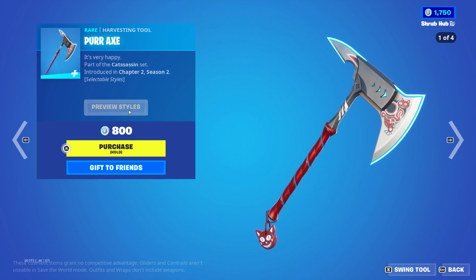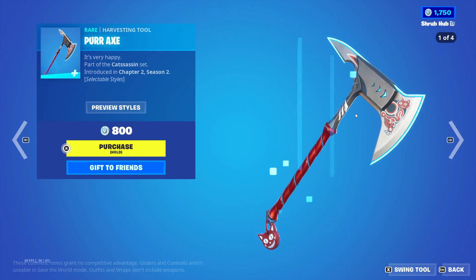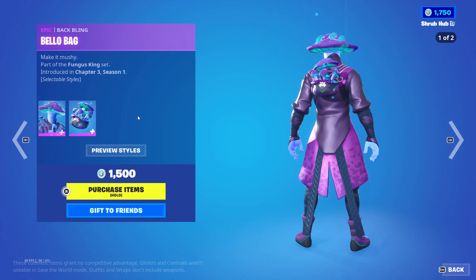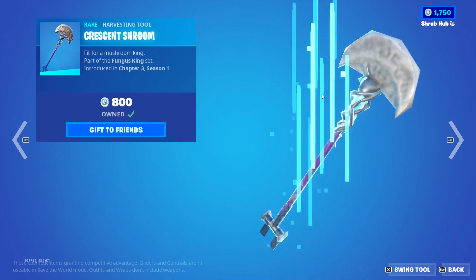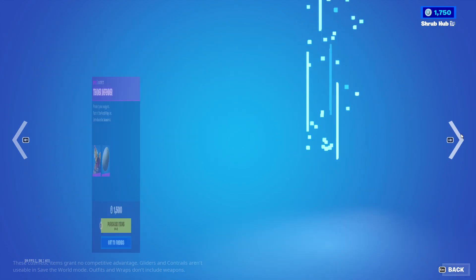The Put-Down emote and the Madcap Storm from Chapter 3 Season 1 with the Bellow Bad back bling and the Low Edit style and the St. Mugger skin. The Prowseck Shroom from Chapter 3 Season 1. The Flappy Flyer from Chapter 3 Season 1, which is also a free reward for the Lord and Jr. Winter Fest.